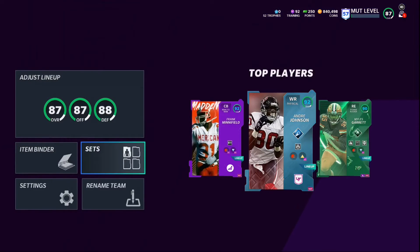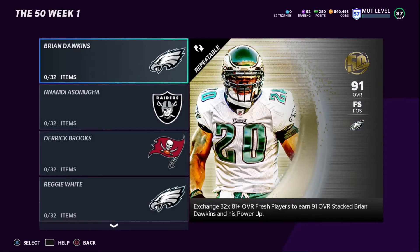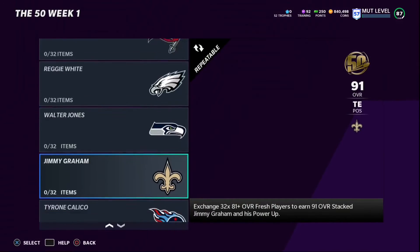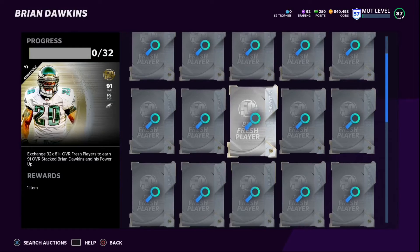Shoutout to Swift — he is one of the most grind-focused YouTubers on the platform, working really hard and deserving all the growth he gets. What you're going to want to do is find the most expensive 50-player in the set. I've found that Brian Dawkins is usually the most expensive. You want to add the 12 NAT 81 fresh players you got from those challenges — the challenges take a couple of hours, but they're definitely worth it.